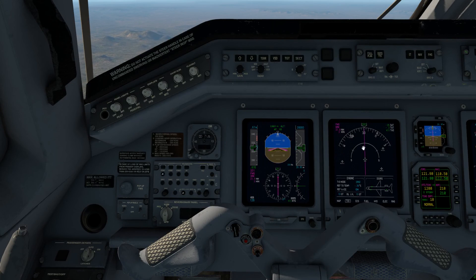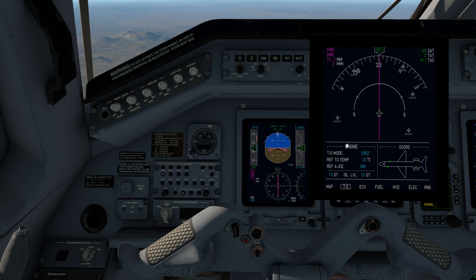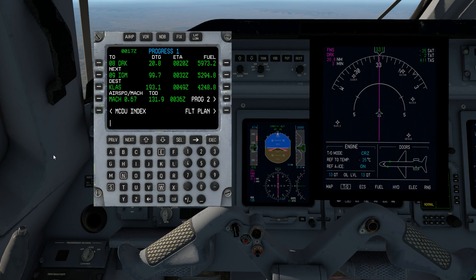Let's pop up the MFD and it shows us a nice magenta line and the hole we're boring through the sky. Take a look at the FMS already on the Progress page — basically this is a summary page of where you're at and how you're doing on your flight.